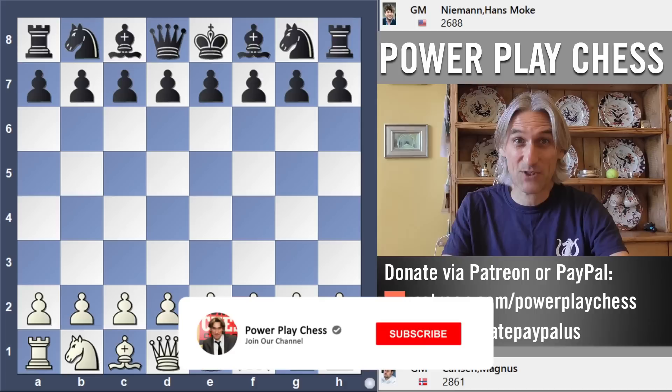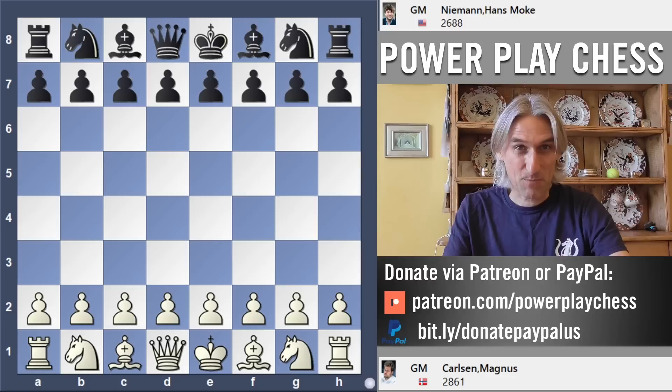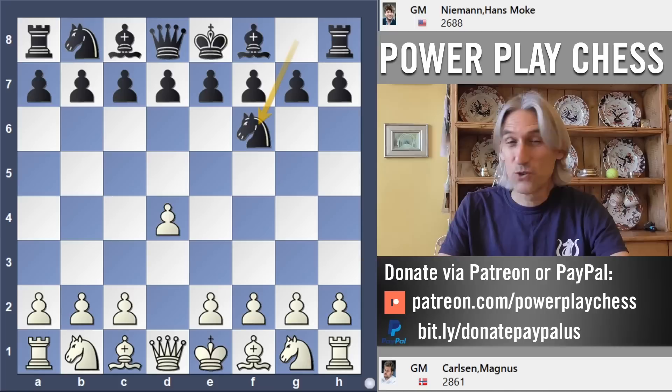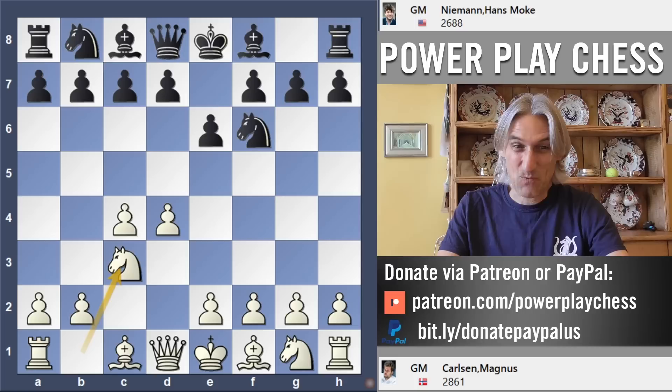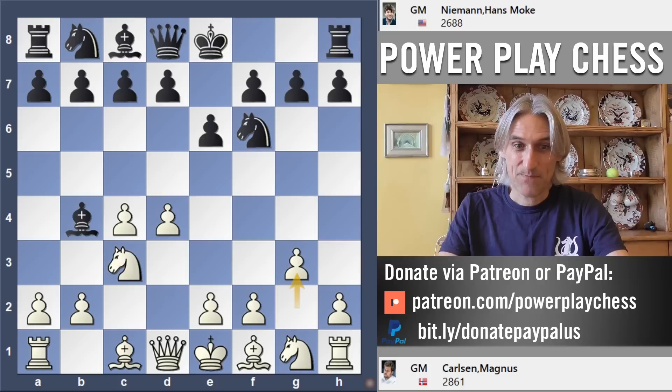Sinquefield Cup round three and I'm looking at the game between world champion Magnus Carlsen and the outspoken 19-year-old American Hans Niemann. Before we go any further, thank you very much to Robert Rees for subbing for me over the first two rounds. Excellent analysis. Carlsen and Niemann both having a good start to the tournament, both on one and a half out of two. Carlsen with the white pieces, you'd think he'd be hoping to capitalize on this good start, playing white against Niemann who, while inexperienced at this very high level, is extremely ambitious.